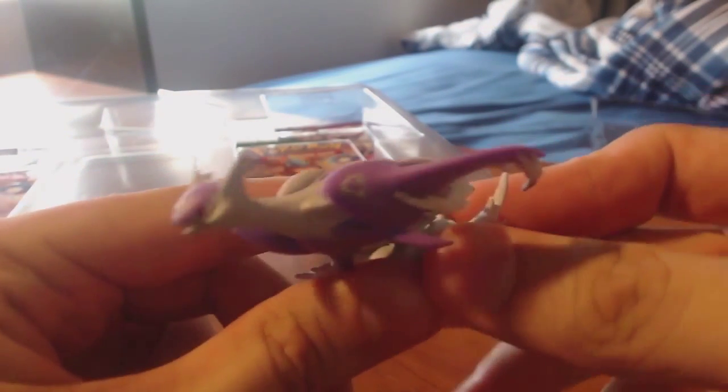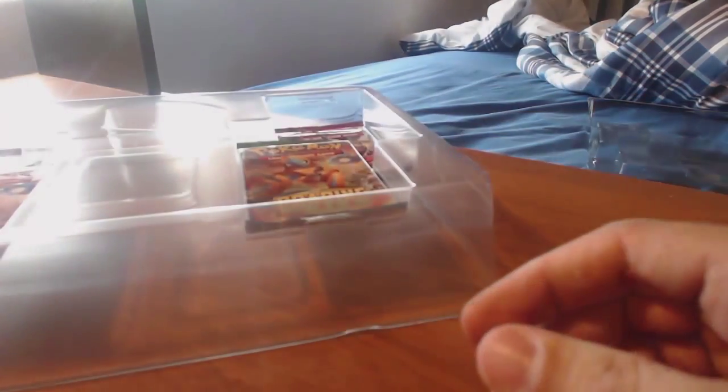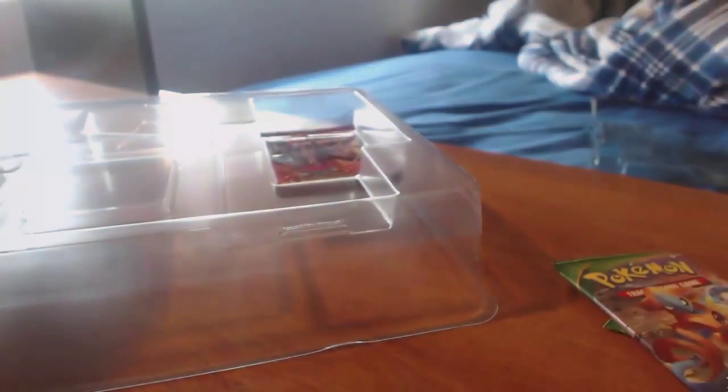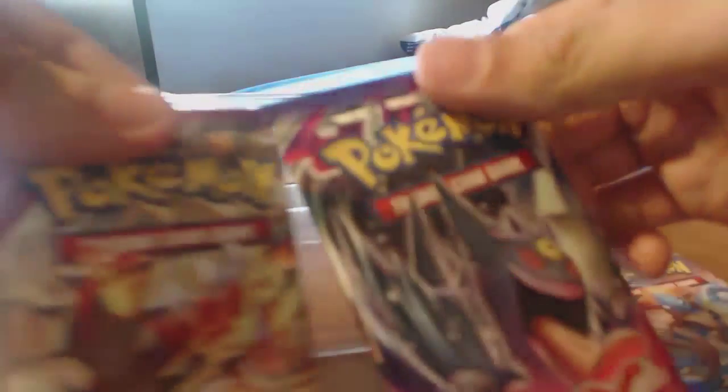But it's nice — it's got one retreat cost. It's a psychic type instead of a dragon or colorless, because back in the day dragon types were colorless. We also have a nice-looking Mega Latios figure — it's going through a cloud. It'll go up with my other figures and amiibos.